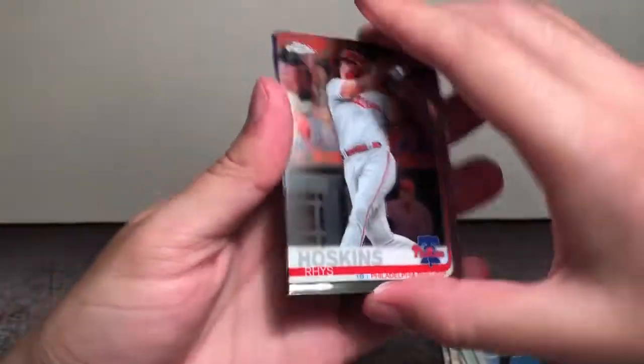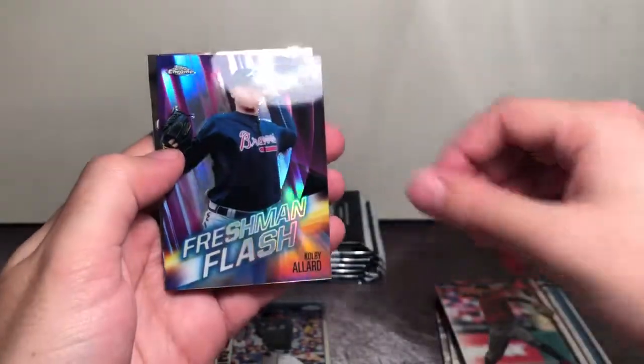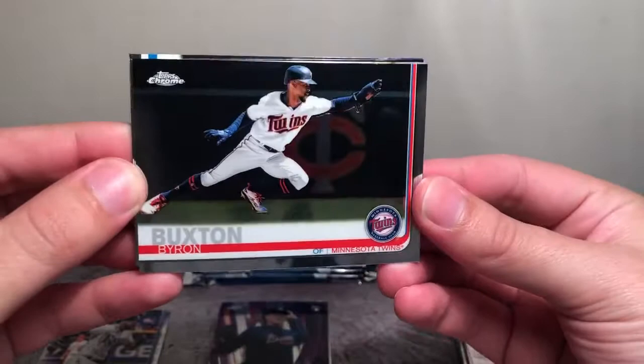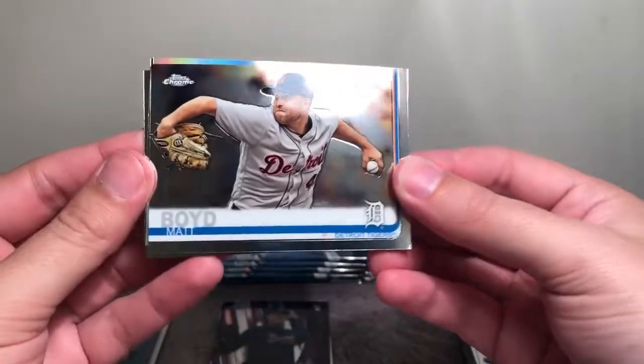We have Rhys Hoskins, Touki Toussaint Walker, Colby Allard Freshman Flash, and Josh Donaldson. Next pack: Byron Buxton, a Matt Dominguez refractor, a Willie Adams cup — Gold cup — and Christian Stewart rookie. I think we've already had a couple doubles between our value pack and our blaster, but we'll see what we pull going forward.